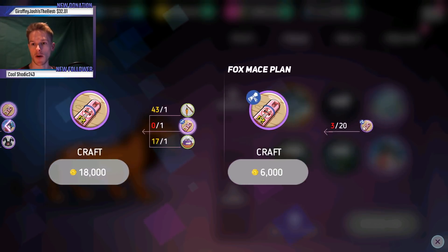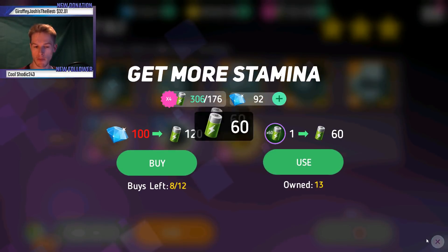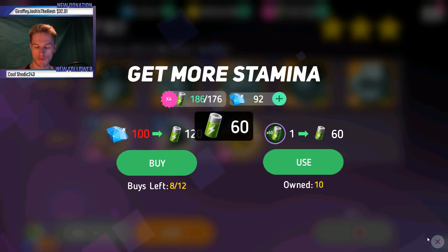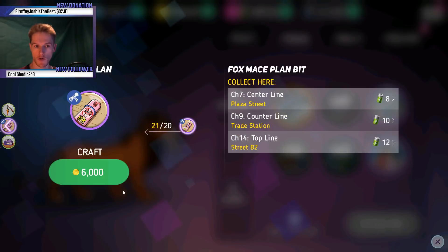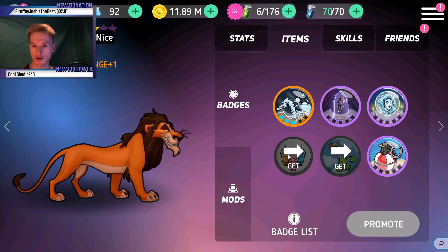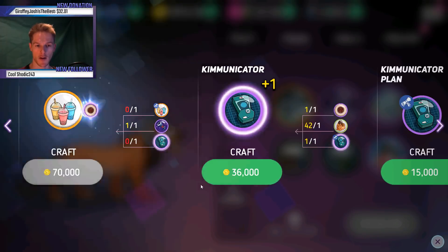We need 20 more as well — they're not making my life easy here. The odds have not been with me for this. Get that encrypted, and now I'm going for the orange one — we've got 50 of those, get that crafted!